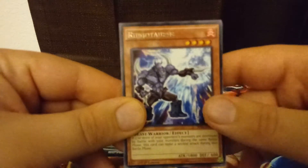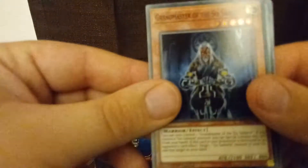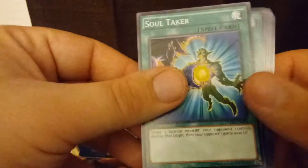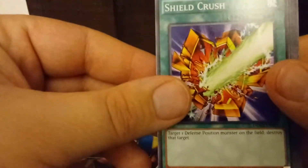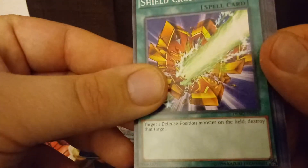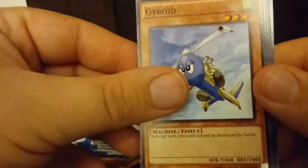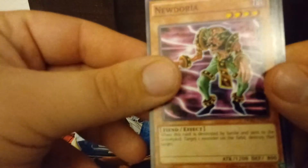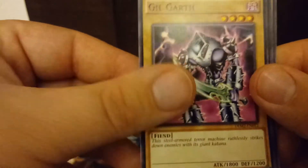For our two rares we got Rhinotaurus and we actually got a super rare — a holo. We got Grandmaster of the Six Samurai, so not bad. Here's a very good common: Soul Taker. Another good common: Shield Crush. Then we have Gyroid — kind of cool. Oh, here's a cool Merrick support card: New Doria. That's a very good card. I like that card. Another Merrick card: Gilgarth. That's awesome.